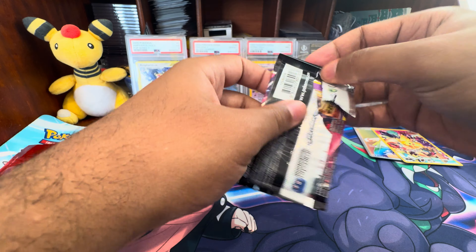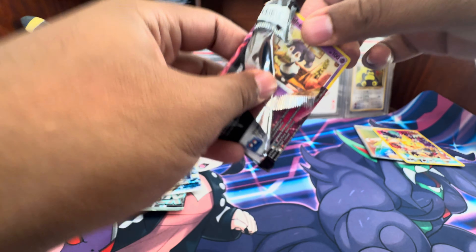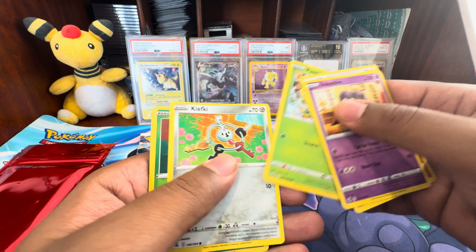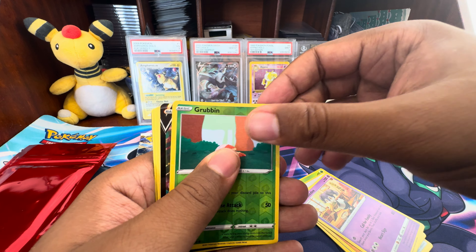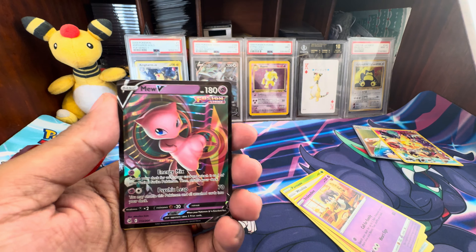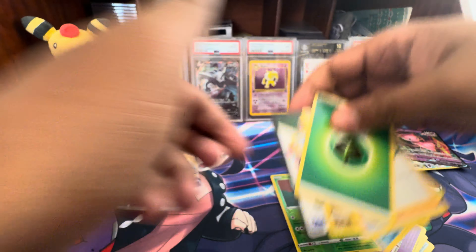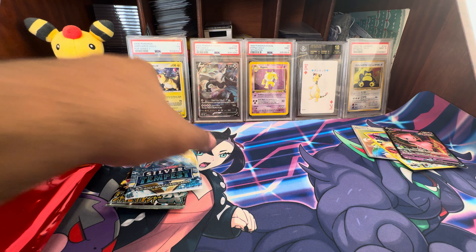We've got Fusion Strike. Maybe we'll pull an Altar. Fusion Strike does not have a gallery, so we definitely won't be pulling everything there. We have Ndidi. Let's see what we got. We have the Reverse Grubbin. And then — oh my goodness — three for three! It's a Mew V from Fusion Strike. Vault, you're getting us this stuff! There's the code card for everybody. We're three for three out of our first three packs. Can we keep this going?